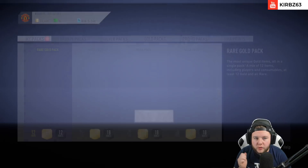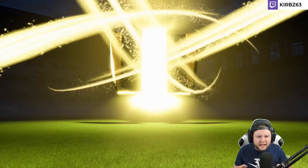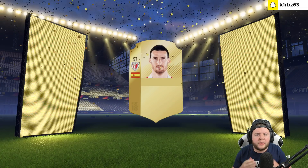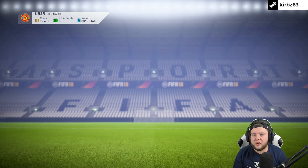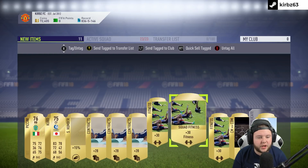We've got 10 packs to open today. Rare gold pack - come on EA, what are we going to get in the first pack? It's a board drop at least. No inform though. We get a Spanish striker from Athletic Bilbao - it's an 84-rated Adarise. Not too bad, not exactly a bad start. He's probably going for a little bit right now. We'll stick him straight on the transfer list and keep all the consumables.